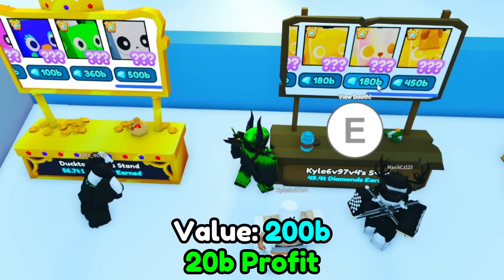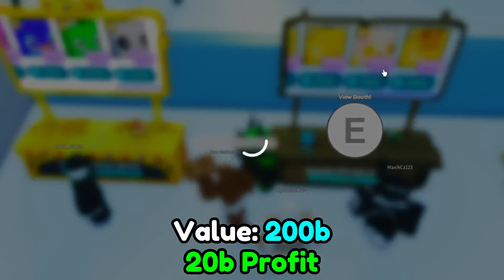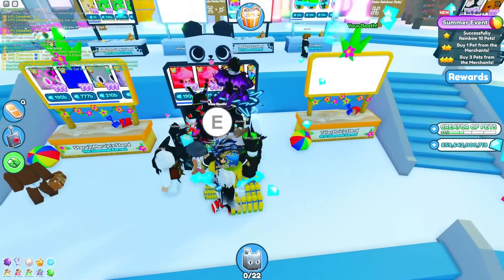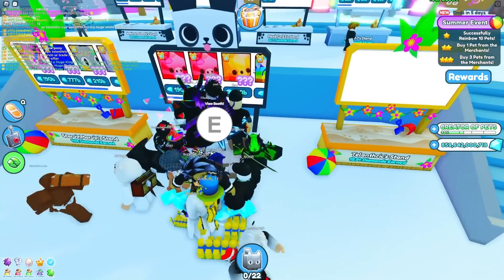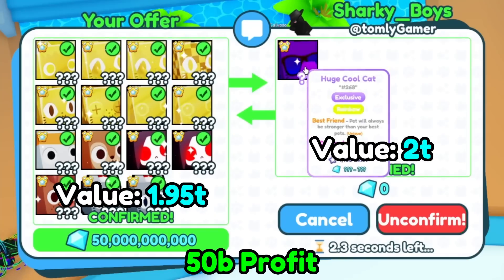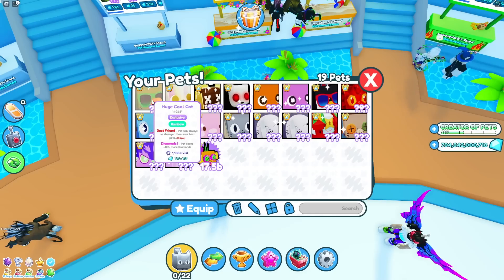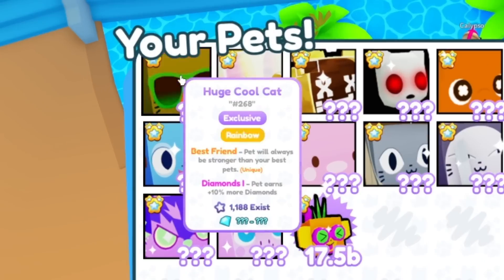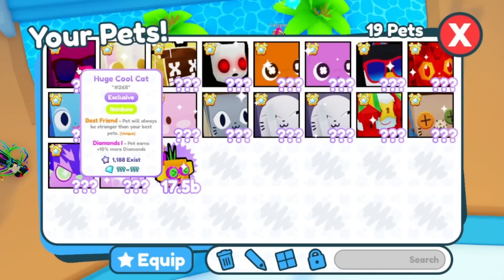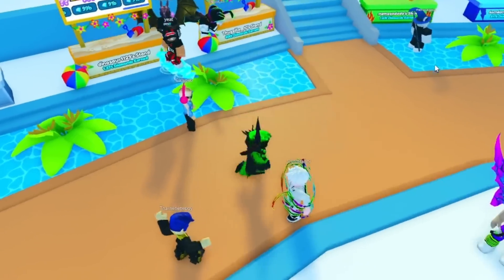I think we get profit on that, so I'm gonna buy it. Golden huge tie-dye corgi for only 180 billion — normal goes for 140 billion, so that is a W. Everyone's buying huges from this stand because it's a pretty decent price. There's a punky for a little bit under. I'm giving 1.95 trillion for a huge cool cat, but the thing is it is rainbow, and so probably only like 5 exist. It is pretty rare — that is definitely my most expensive pet right now.